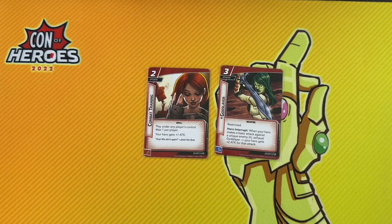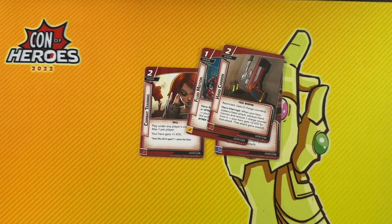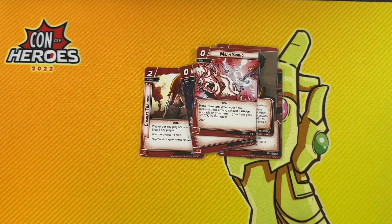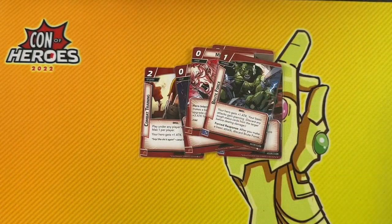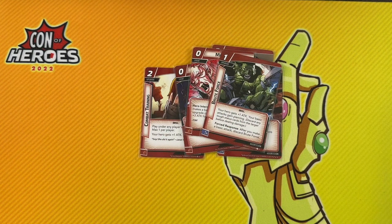Aggression really really wants you to attack with your hero. There are a lot of cards that boost your basic attack. Combat Training gives you plus one attack. The God Slayer can give you plus two more. Fluid Motion boosts your attack when you play events. Hand Cannon boosts your attack and gives you overkill. Skilled Strike gives plus two. Mean Swing gives a higher attack if you have a weapon to exhaust. Brute Force gives plus one attack until you make an attack and then you discard it — so it's only really good in specialized builds. If you're playing a hero with a really high attack like Thor, Hulk, or Hawkeye, this is a direction I'd really take an Aggression deck.